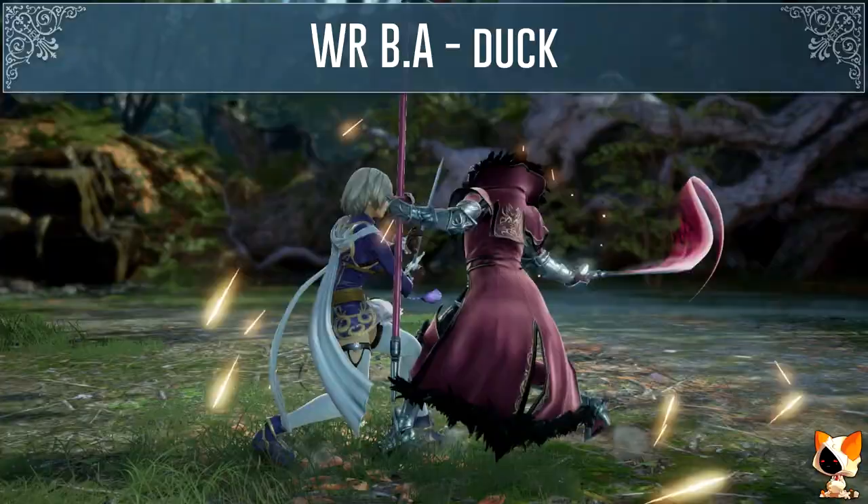Her while rising BB is minus 12 on block. You can sidestep the second hit to either side but you will get hit by her while rising BA. You can also use auto GI for vertical mids to beat the second hit. If you play Tyra you can use her B+K auto GI to beat both extensions. You can also use your normal GI to beat both her while rising BA and her while rising BB.